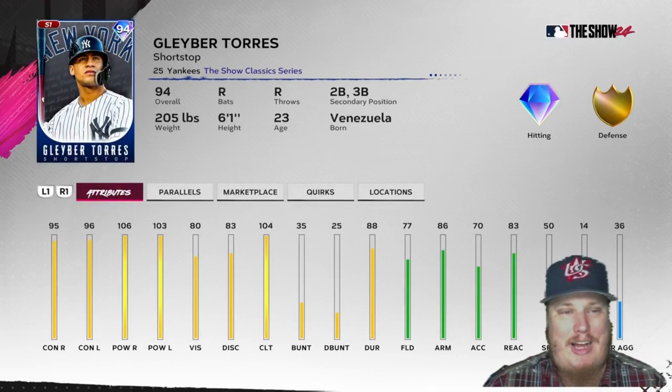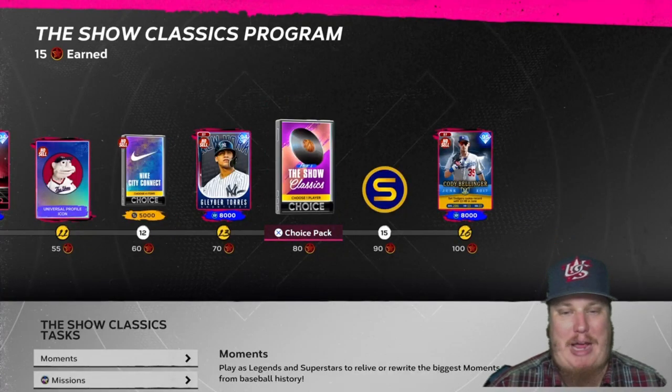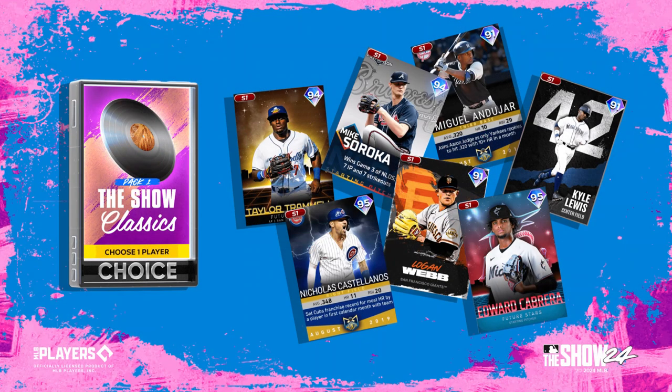Gleyber Torres is 94 overall, a Show Classic series player with diamond hitting and gold defense — 95 and 96 contact respectively, 106 and 103 power. This card is going to rake for you when you put him in your lineup. I'm excited to get Torres onto the squad. We've also got a Show Classics pack — pack one — which offered rare, mid, and base rounds: 95 overalls rare, 94 overalls mid, and 91 overalls base.